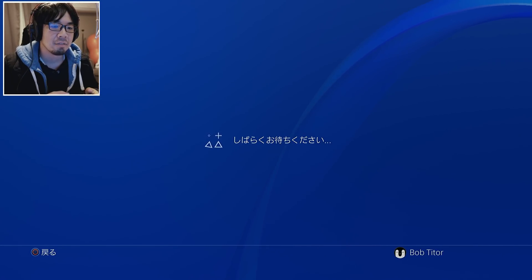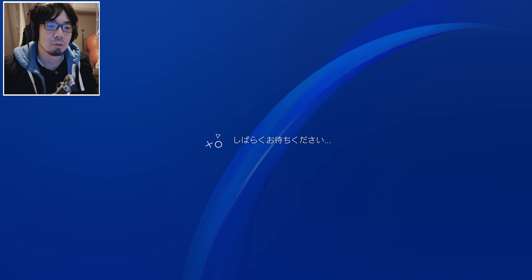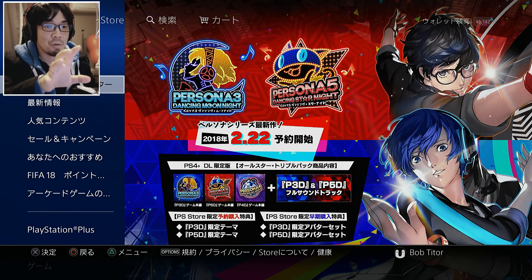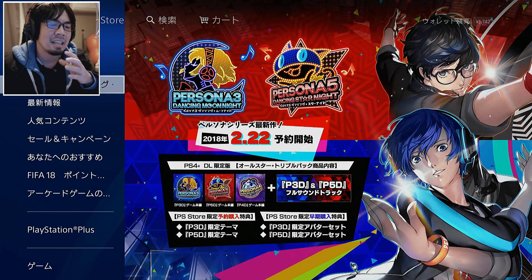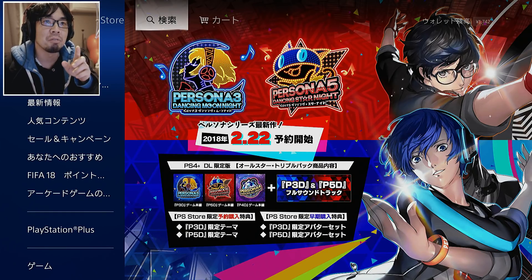Within the PlayStation Store, you have to navigate to Hokuto-ga Gotoku demo. Honestly, I think they should bring it to the front, but instead they're advertising Persona 3 and Persona 5 Dancing All Night — star night or moon night or whatever. By the time you get to this video, maybe a week or two later, things might have changed. So what I'm going to do is go to search on top.